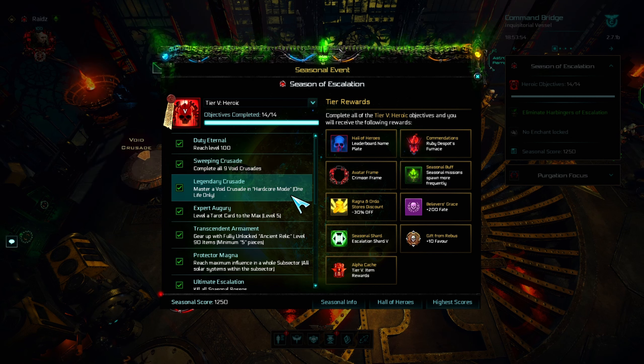Focus on one tarot card to max it out to level 5 as soon as possible. For this one, you have to wear 5 ancient relic items that are completely unlocked, so just complete all the requirements, and they have to be at least level 90.